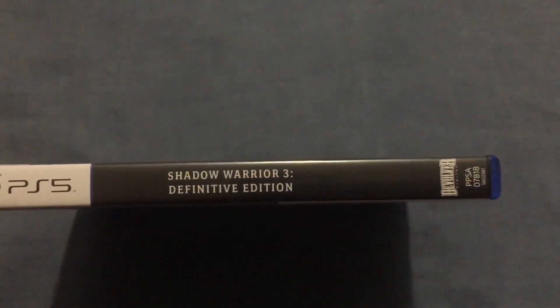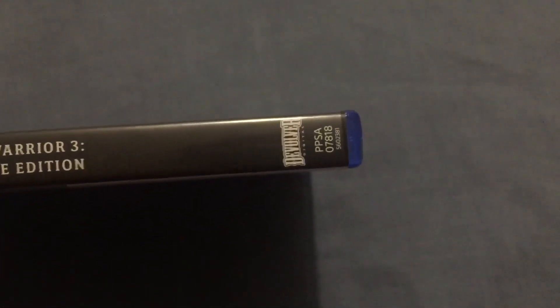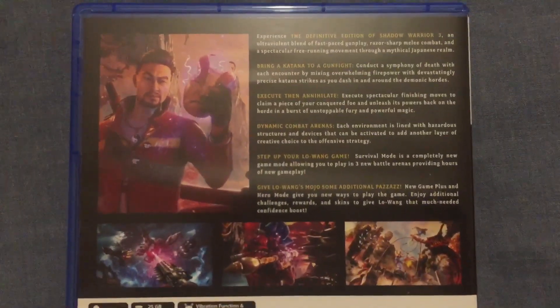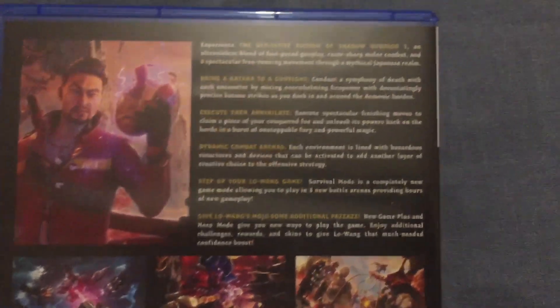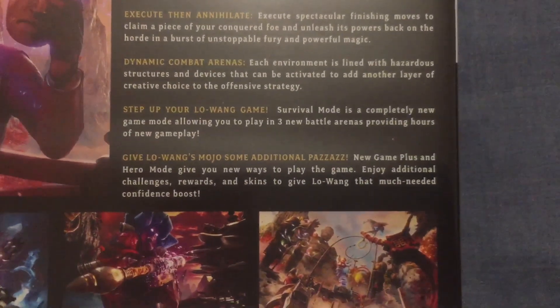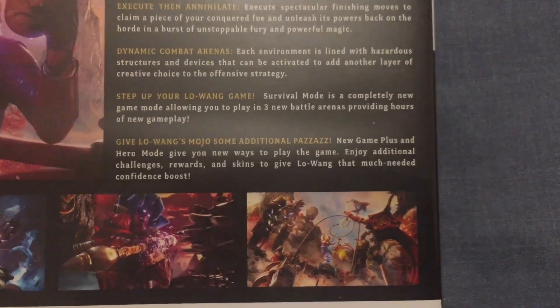Going over to the spine, there's the PlayStation 5 logo, the title, and then the publisher again along with the retail code. And here's the back — you've got a picture of the main character himself as well as various gameplay screenshots and bullet points about what the game features. At the bottom it tells you about the new modes exclusive to the Definitive Edition, although I believe the PS4 got them as well through updates.